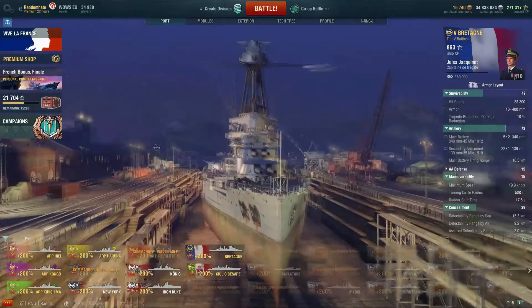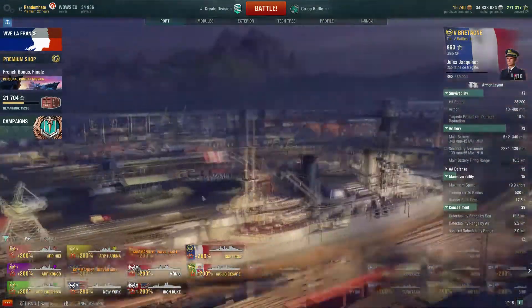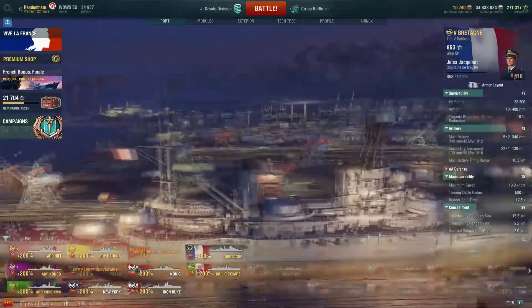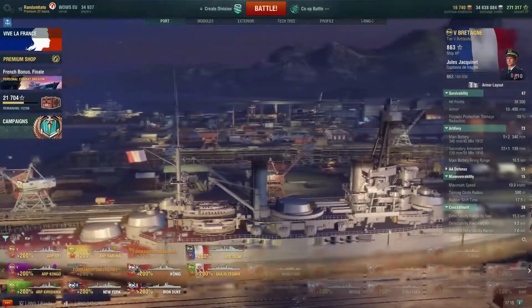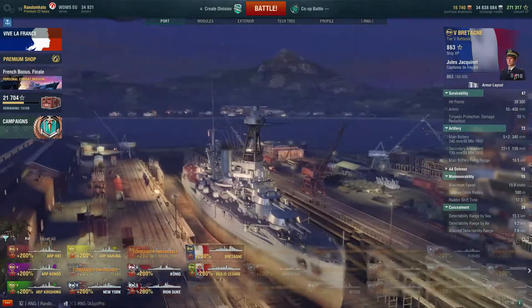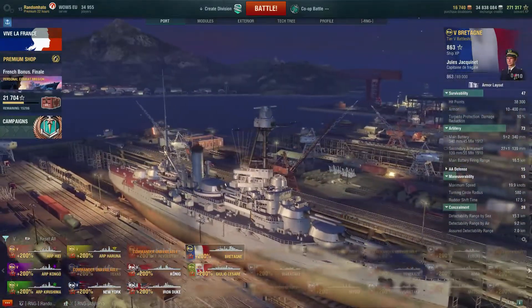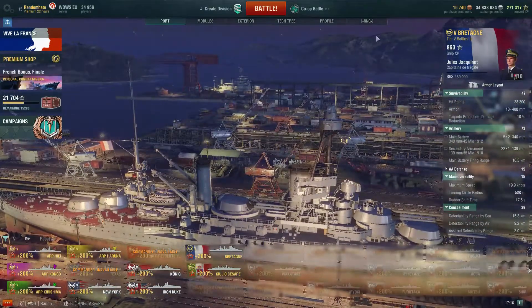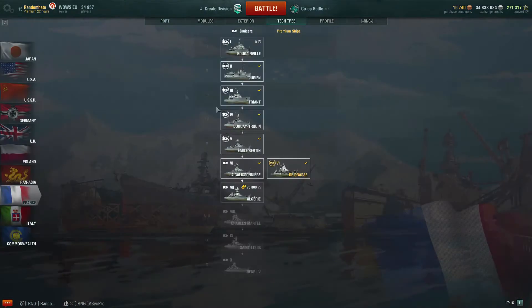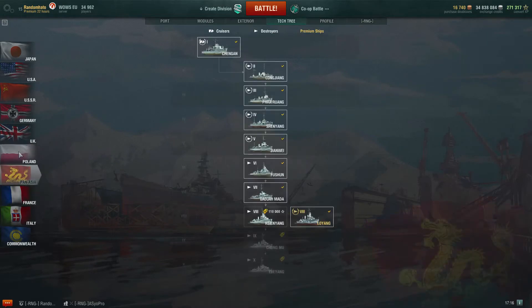So yeah, when I get them I can do a review on the six and seven. I didn't get the mission for the tier eight — not going to throw anything else at the crates. The ones I got were okay. I mean, I've got 16,740 doubloons there, so I can either buy myself a nice amount of premium time or I can have a quick flick through and see what's in the tree.